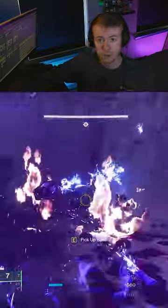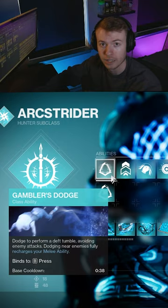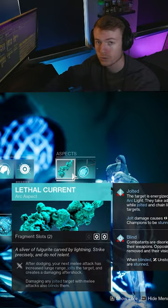You need to start running this Arc Hunter build since it makes you borderline invincible. Having on Assassin's Cowl means that every kill we get is going to heal us and proc Invis. Then with Gambler's Dodge and Combination Blow, we can just spam melees and dodges. Adding in Lethal Current means this combo also jolts enemies, allowing us to clear rooms with Chain Lightning.